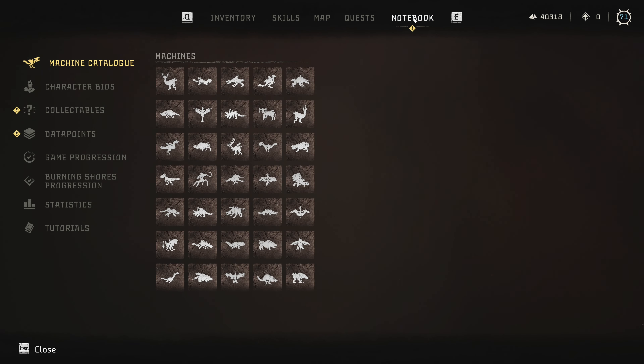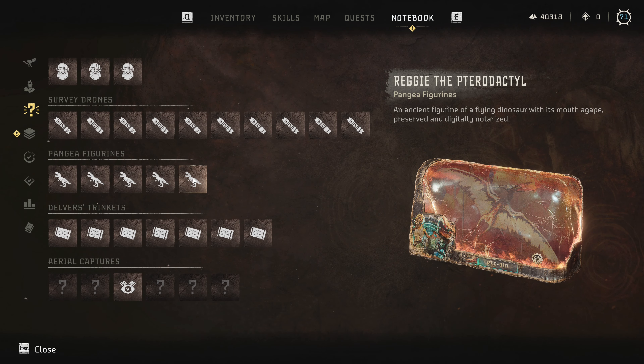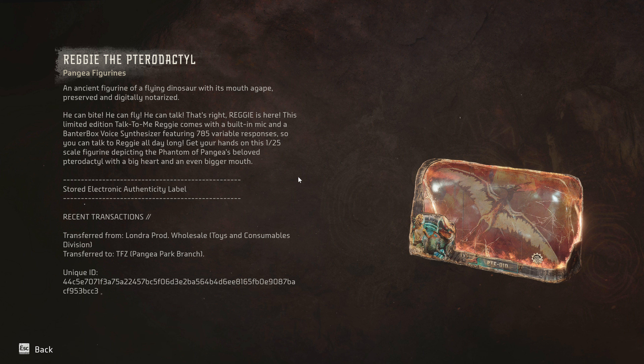Reggie, the pterodactyl. He can bite, he can fly, he can talk — Reggie is here. This limited edition Talk To Me Reggie comes with a built-in mic and a banter box voice synthesizer, featuring 785 variable responses so you can talk to Reggie all day long. Get your hands on this 1 to 25 scale figurine depicting the Phantom of Pangea's beloved pterodactyl with a big heart and even a bigger mouth. Transfer from Londra production — unique idea.